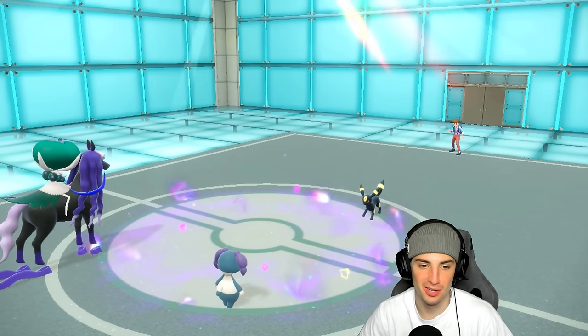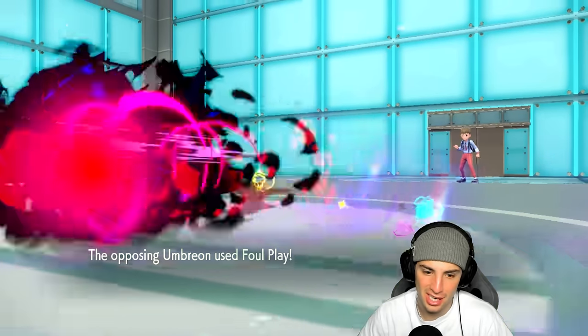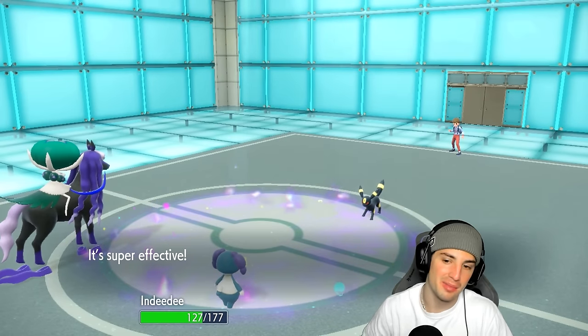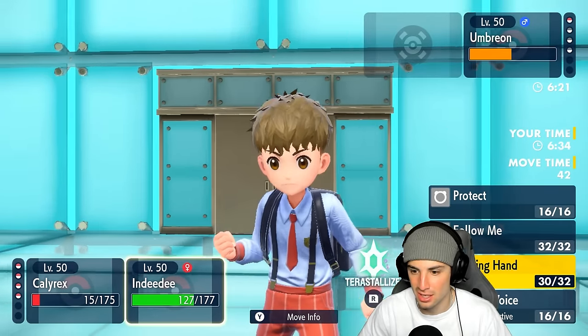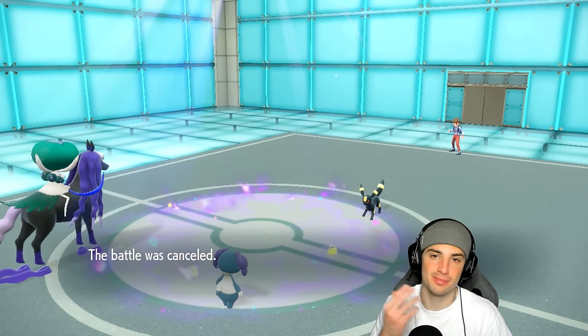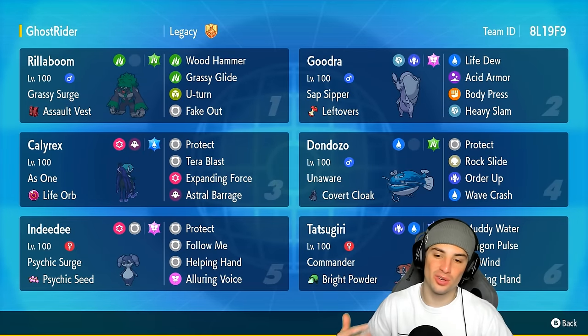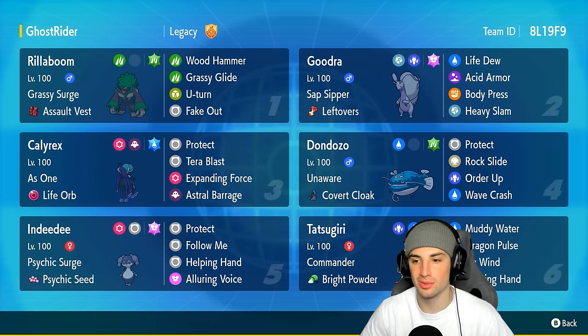Awesome — just what I wanted in the third and final match. Just a nice simple Calyrex and Indeedy play. They end up Foul Playing Indeedy — that's fine. Leave Calyrex on the field and I get a sweep. Awesome! I go for Alluring Voice and they just cancel the match. Nice little sweep there. There it is ladies and gentlemen — Don Dozo and Tatsugiri getting after it in ranked Regulation G. We only used the combo in match number one.